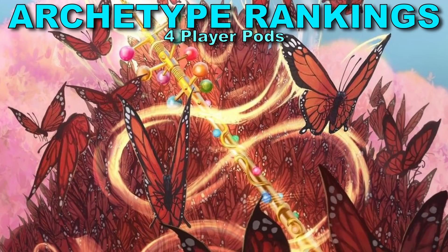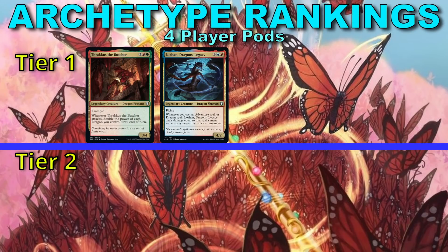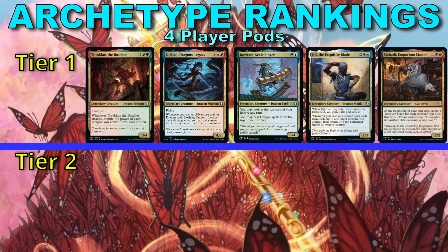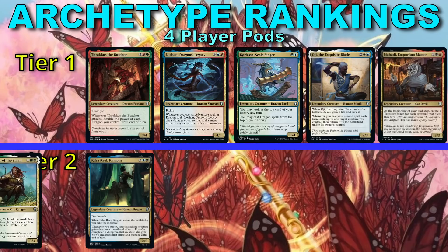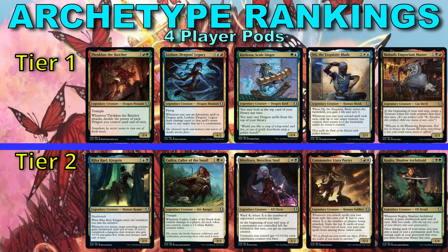Moving into the ranking of the color pairs — if we're playing in four-player pods, I would rank the colors as such. In Tier 1: Red-Green dragon beatdown, Red-Blue dragon adventurers, Blue-Green dragon value, Blue-White flicker, and Black-Red sacrifice. In Tier 2: Blue-Black initiative, White-Green tokens, White-Black leave-the-battlefield effects, Red-White attack effects, and Black-Green graveyard recursion.